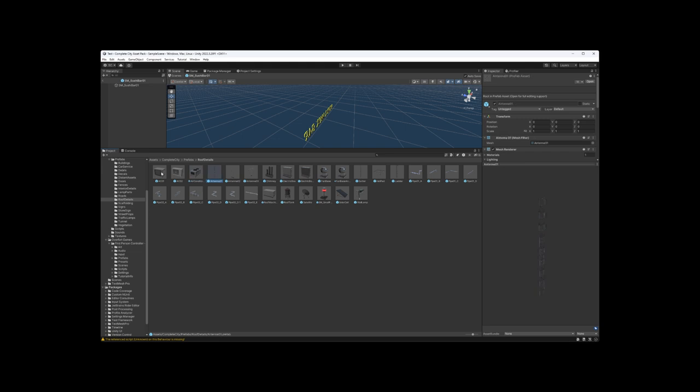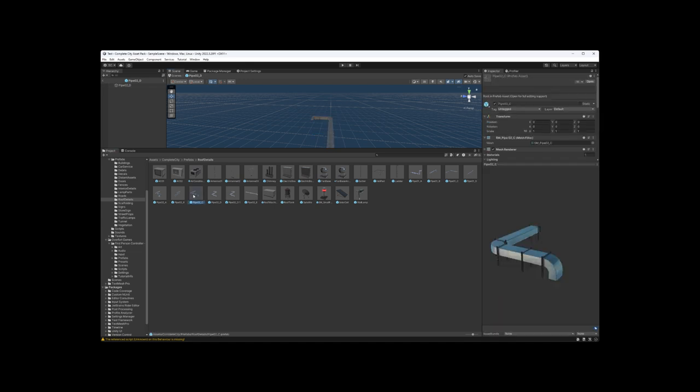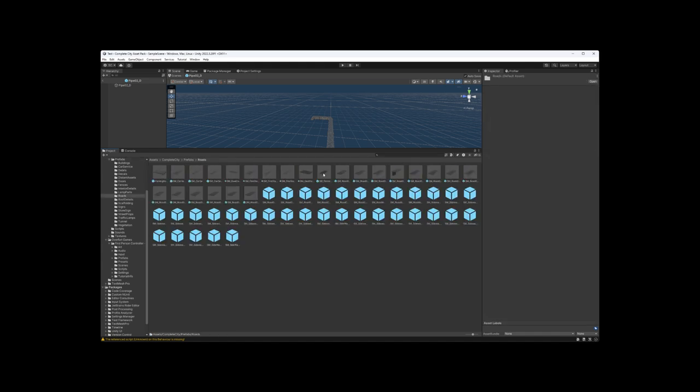This is all roof clutter — different industrial things you would see on top of roofs. You kind of saw some of that implemented when I peeked outside on top of the fire department. Just lots of different options. I don't believe these are dual-lit interiors — so these are single-faced. Let's go to the roads.